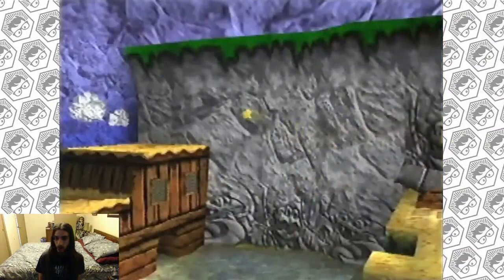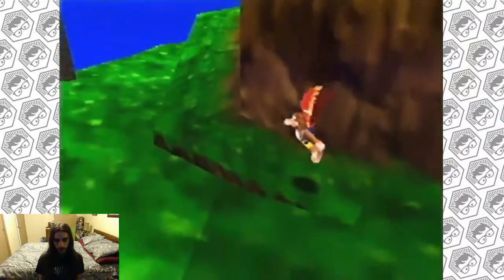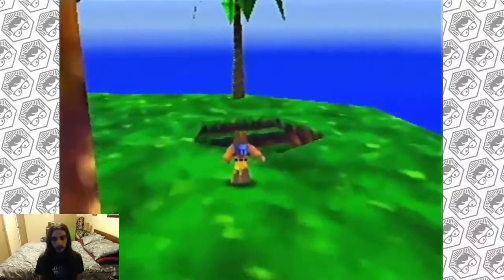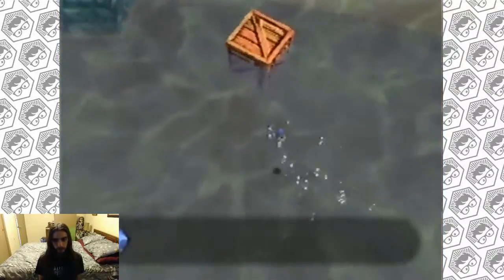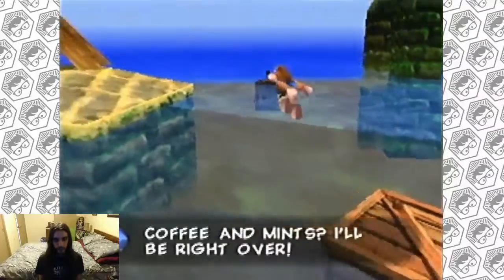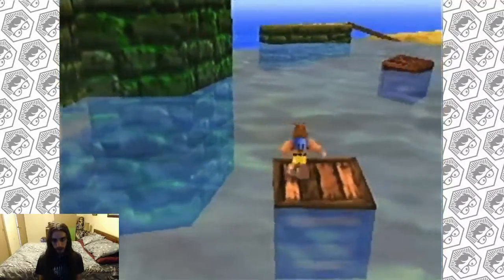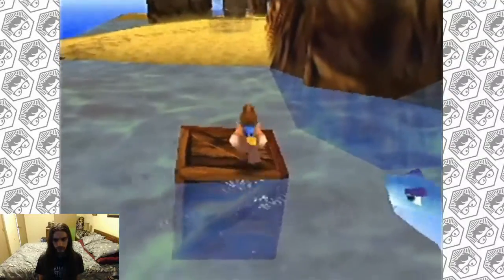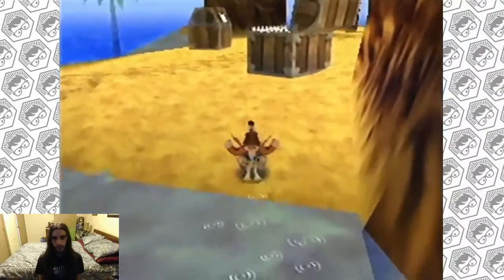Kapow — fired the cannon. On every level there's a Gruntilda pad, and when you Beak Buster it, it will reveal a jiggy or a puzzle somewhere in the world. You can go ahead and be clever with your food sayings all you want, Mr. Nipper. I want to go into the sandcastle. That free life down there is not worth it — one-up is a trap, cake is a lie, all those things.